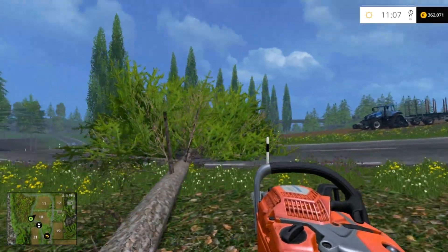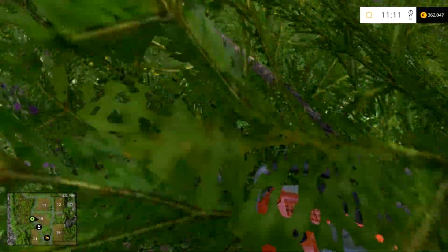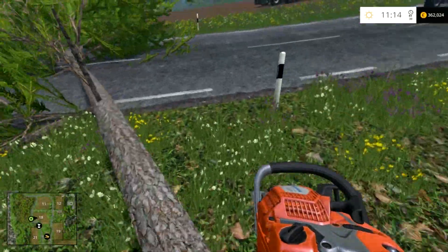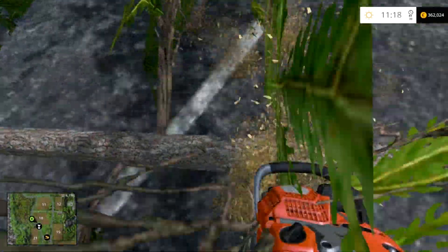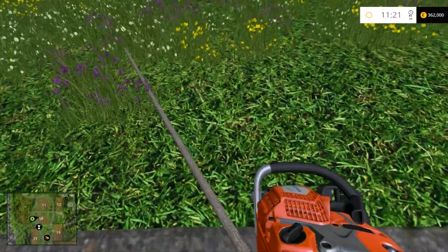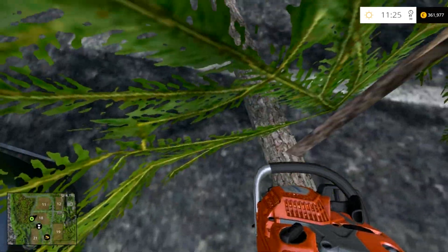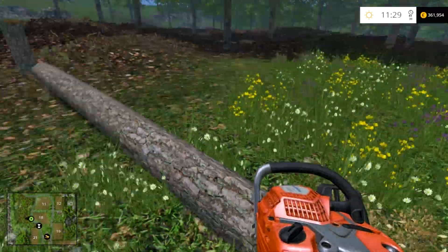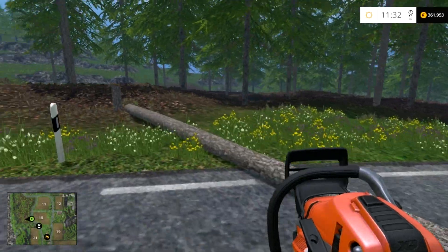Wait until it stops rolling. Now we want to take all the branches off, so just run across it — and sometimes it doesn't want to register very well, but sort of move around and it'll start taking the branches off, which makes it a lot easier to work with and I believe higher in price to sell. It's nice to pick a forest that's not on the road because these cars are going to get in my way, but I chose it because it's close to the lumberyard. There's probably one closer but oh well.